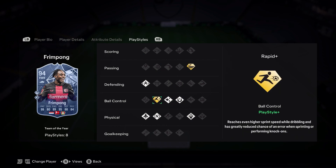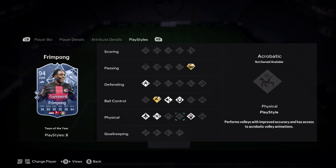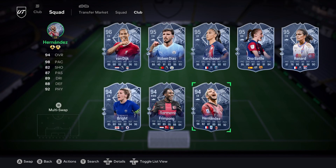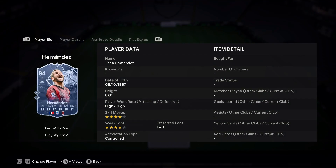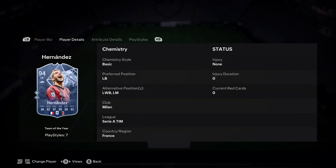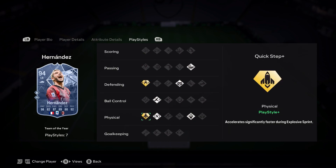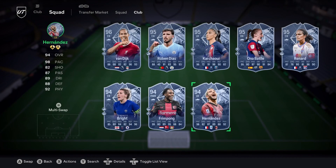Quick pass and rapid plus with jockey, flair, first touch, relentless, quick step and long throw - oh, and flair. 98 pace - surprise it's not made it 99. 82 shot - surprise it's not 85 plus. 87 pass, 89 dribbling, 80 defending, 92 physical, 4-4 high high. Left back, left wing back, left mid. Yeah, dribbling you'd think would be a bit better even if shooting isn't great, but he has jockey plus and quick step plus, so not too bad there.